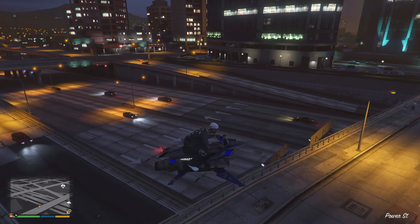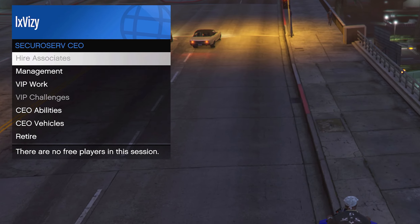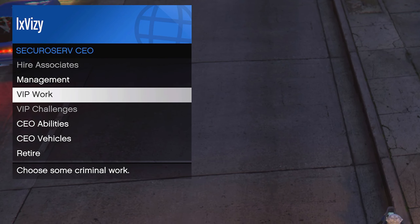If you guys want to do the import-export business, I would also suggest buying a Cargo Bob. This will make things very easy when doing a sell mission. You guys can just pick up the vehicle, go pretty high in the sky, and then just fly the vehicle over to the delivery point.